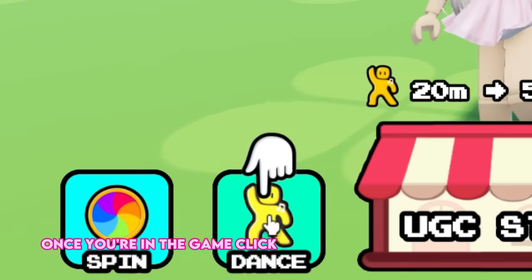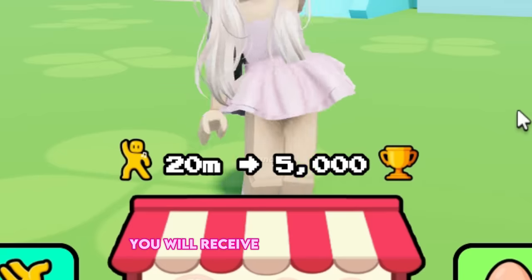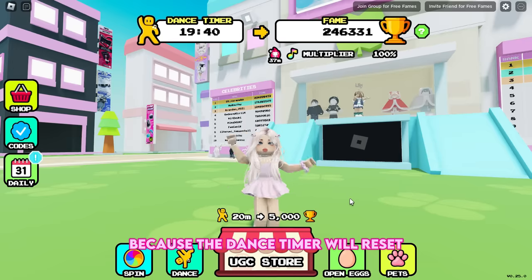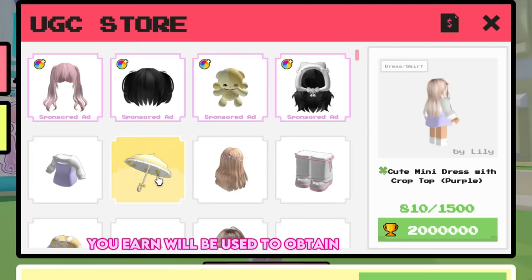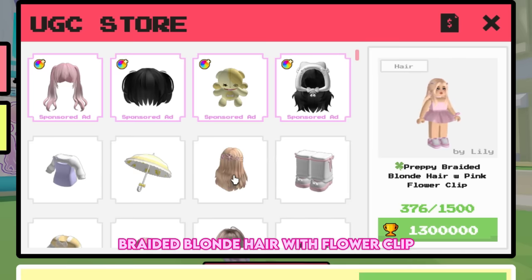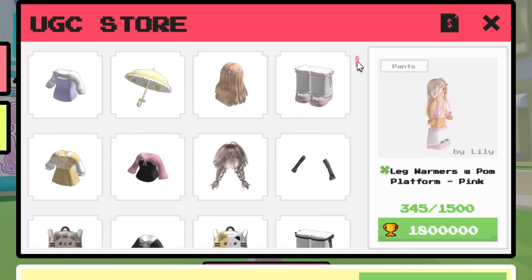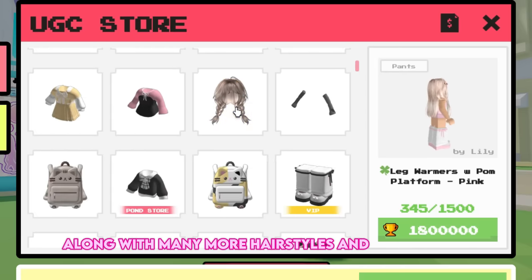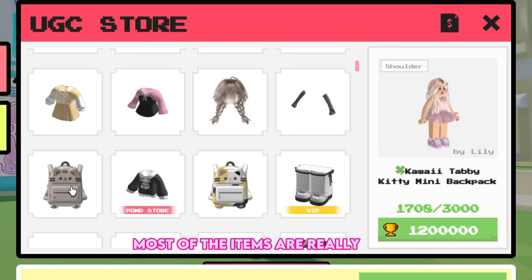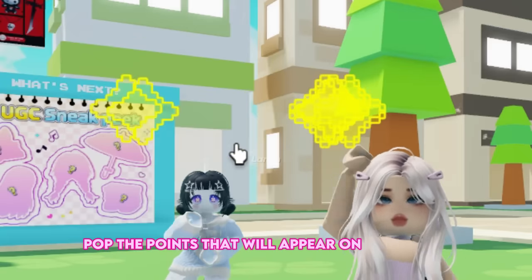Once you're in the game, click the dance button to begin. A 20-minute dance timer will start, and when it reaches 0 minutes you will receive 5,000 fame points. Be careful not to jump or move because the dance timer will reset. The fame points you earn are used to obtain several cute UGC accessories and clothing, like the preppy braided blonde hair with flower clip or lovely pink leg warmers, along with many more hairstyles and accessories. To get the most out of your earnings, pop the points that appear on screen every while.